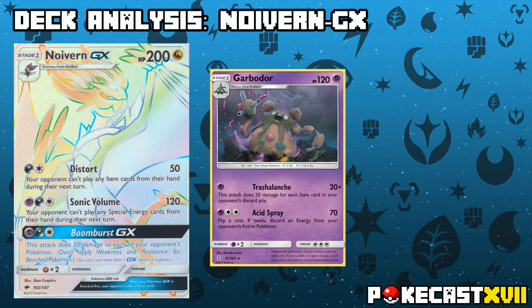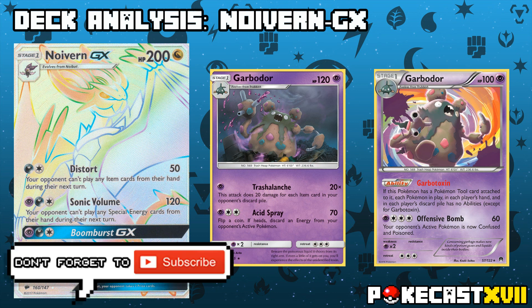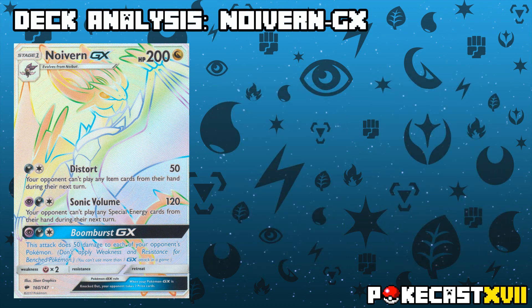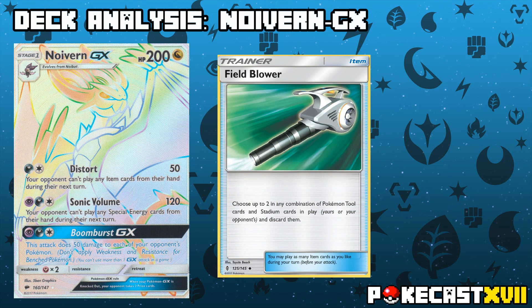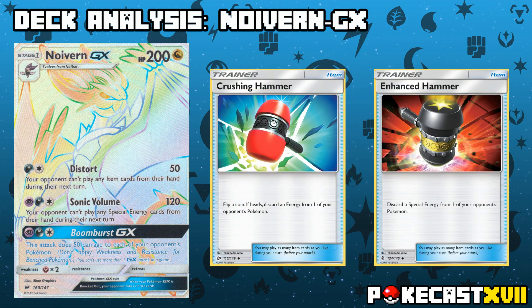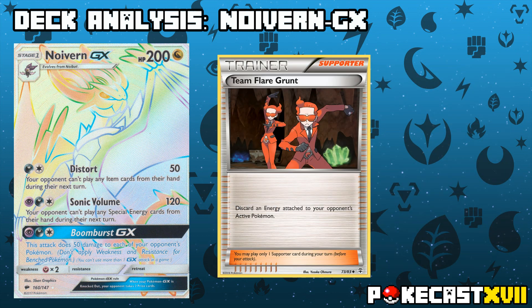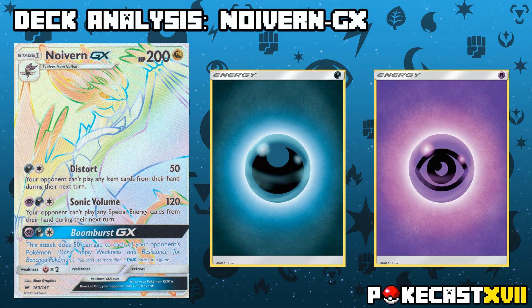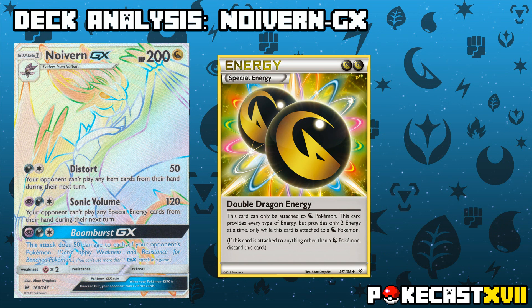Having Garbodor means you can play a split of say 3-1 and run the Garbotoxin Garbodor as well, more or less replicating the deck that won the 2015 US National Championships in Seismitoad Garbodor. Being under item lock means they won't be able to use Field Blower to remove the Float Stone attached to your Garbodor. This deck also ran things like Crushing Hammer and Enhanced Hammer, which prevents your opponent from conjuring up anything to attack with. You could also consider Team Flare Grunt for the extra disruption, with Tapu Lele to search out single supporters should you need to. In terms of energy you do play a combination of dark and psychic, although mostly you want to consider Double Dragon Energy while it's still in rotation as a means of attacking off a single energy, much like Seismitoad EX used to with Double Colourless.